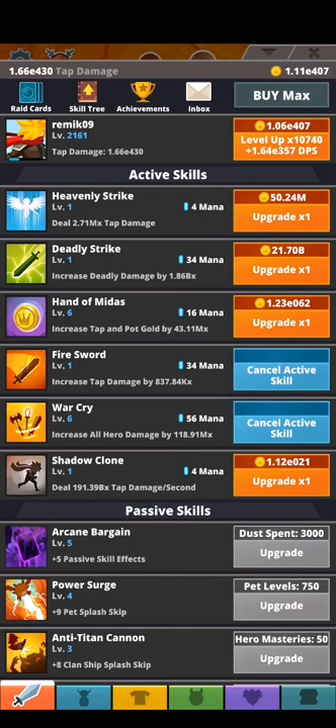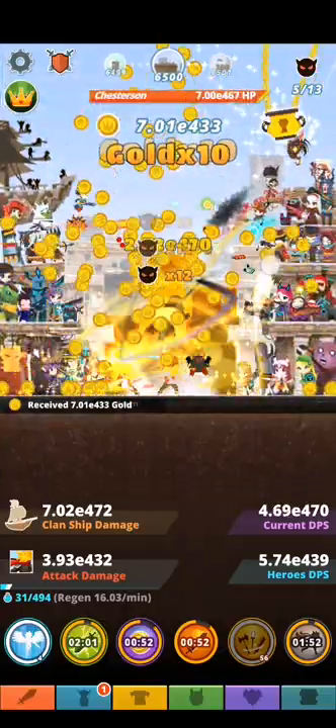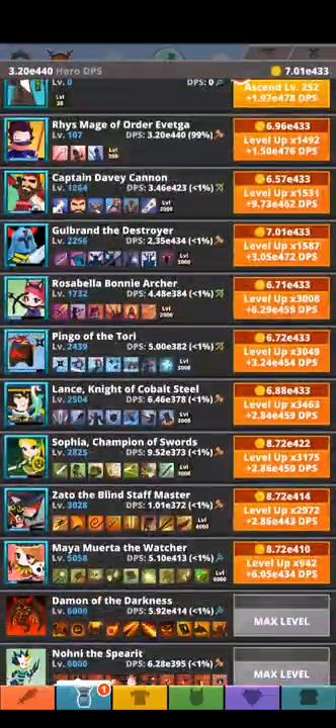At the very beginning, if we upgrade to first level we can activate the skills and they cost much less mana. A whole packet of six skills will cost us in this particular moment: 4 + 34 + 16 + 34 + 60 + 56 + 4, which adds up to 38, 54, 88, 144, then 148 total for all active skills.